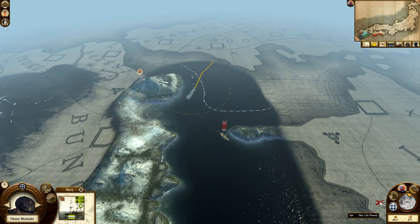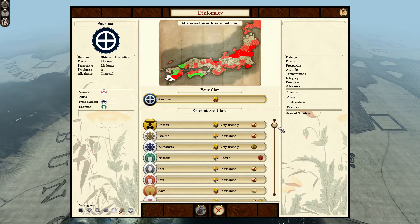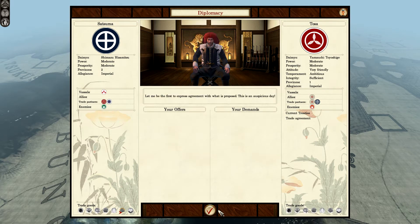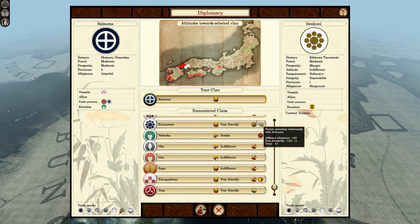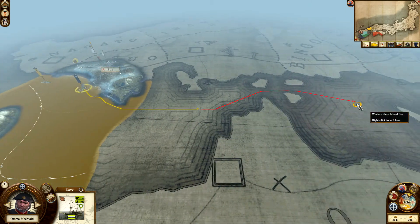We have encountered Tosha. Let's go to the right screen — and they are very friendly! We have our first trade agreement. So we are now actually trading with two factions, which is quite nice.